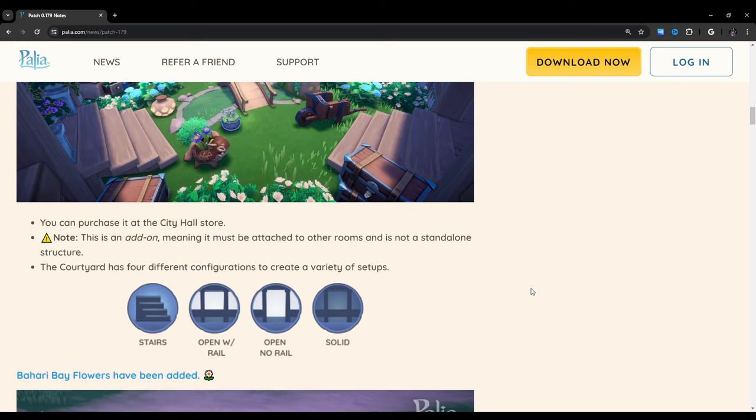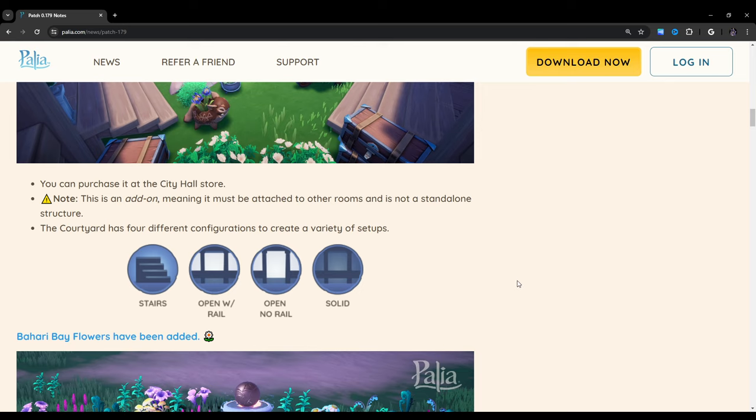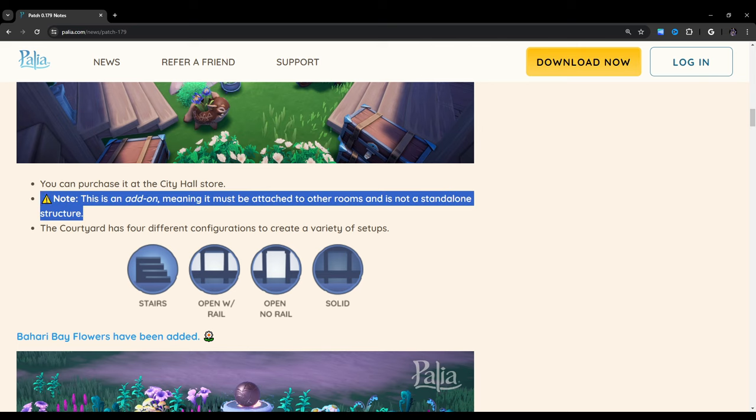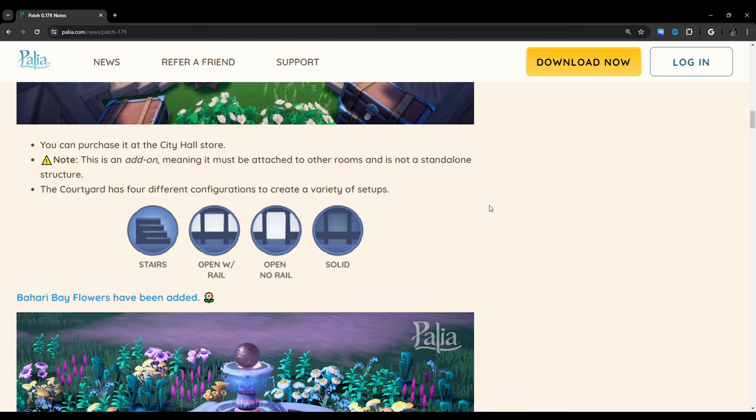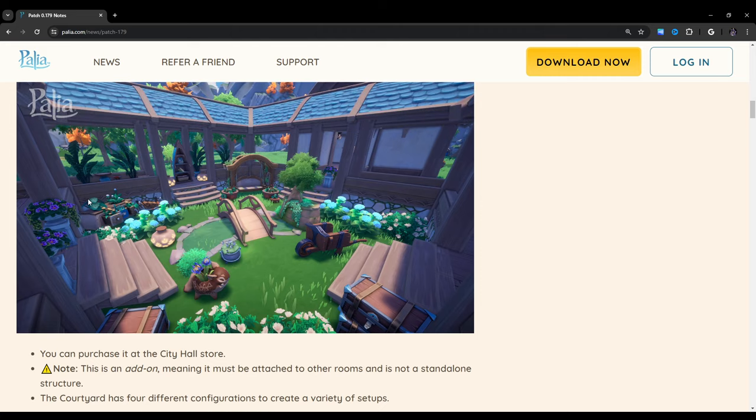You can purchase it at the City Hall store. Note, this is an add-on, meaning it must be attached to other rooms and is not a standalone structure. Oh, that sucks so much. The courtyard has four different configurations: stairs, open with rail, open no rail, and solid. I'm going to have to see how this works in-game, because the fact that it's not a standalone structure kind of sucks — especially because in a previous update they hinted at us getting stepping stones to accentuate the pathing in the yard.